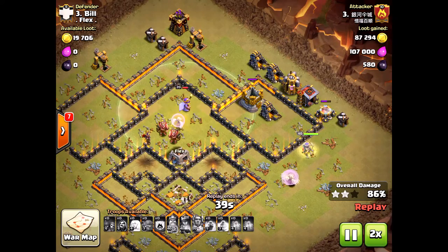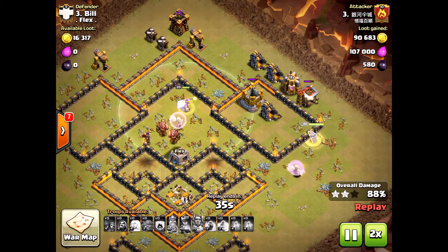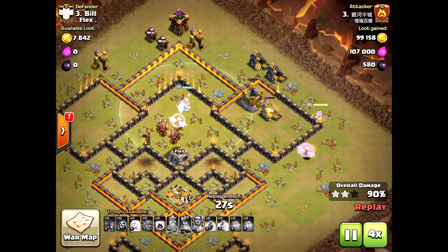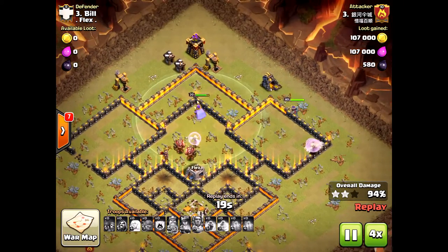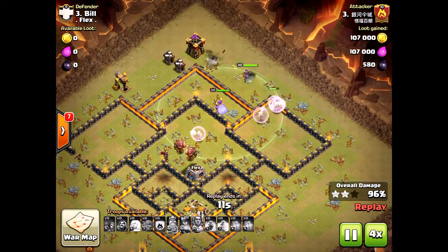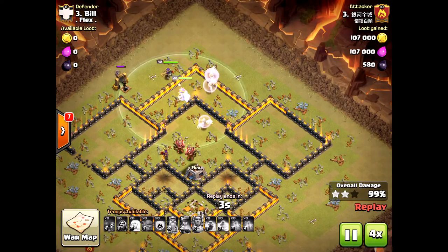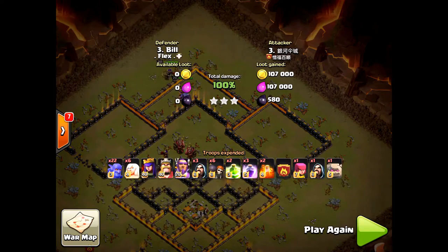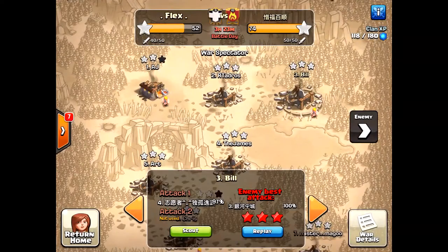With the grand warden and queen available, he had just over a minute left — time could have run out and he would have lost the base. People have different opinions, but I say take out the eagle artillery first and then deal with the inferno towers. It worked out for him here, but he only had his heroes left. With bowler attacks this powerful, you should definitely have some bowlers remaining.